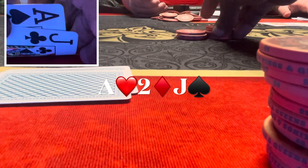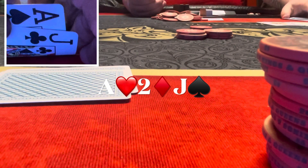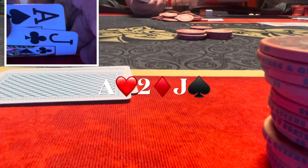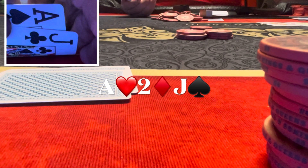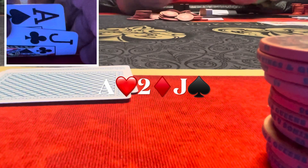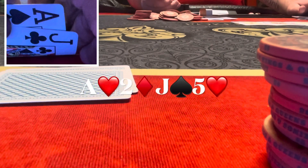It checks to me and I bet $35. I could have made it a bit more sizable, but with top two pair it's unlikely my opponents have much of this board. I still want to keep weaker aces in. I think I could have gone maybe $50, but I went with $35. The button folds and the small blind calls. Turn comes a five of hearts.